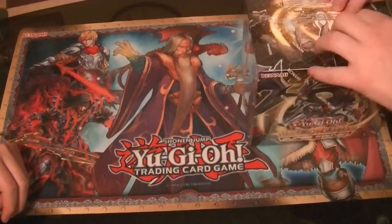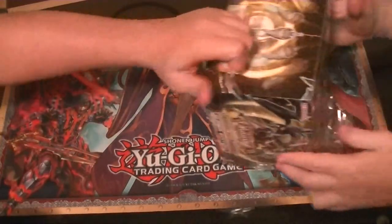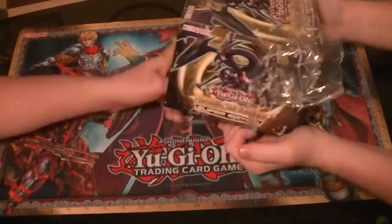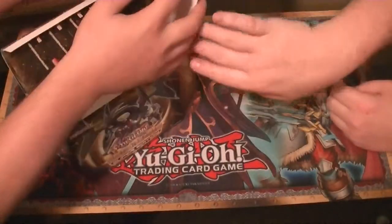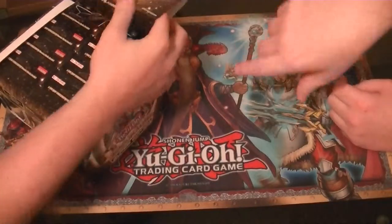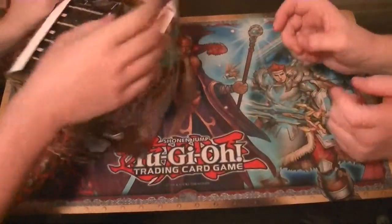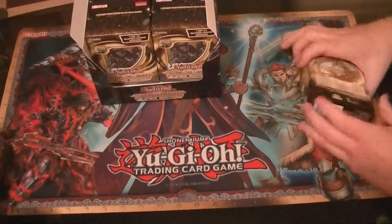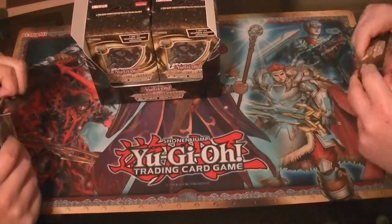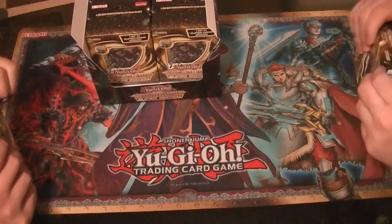So what we're going to do is, after this, all the boxes you first saw are just going to be straight opened, and all we'll have left are just the little plastic things and the Super Rares that come out of them. We're going to jump right to it — not going to go over Commons, just Rares and Hollows.